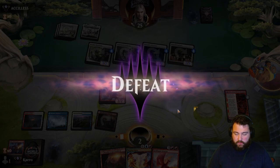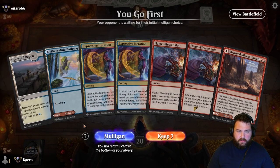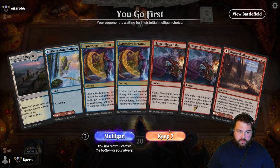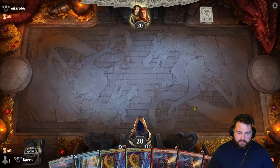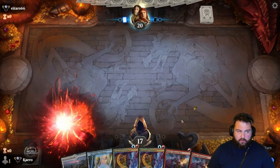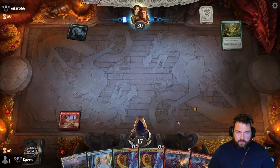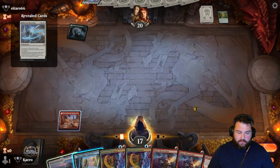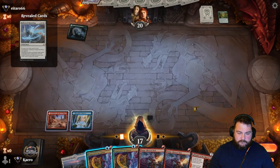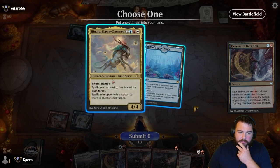Okay, sideboard: we have two Flame Blessed Bolts, one red — we'll put Chatter Skull Smashing in first. Pay the life so all our lands come in untapped. We're playing against enchantments — Hallowed Haunting. They've got Commune with something and are putting things into hand. Henata is down.